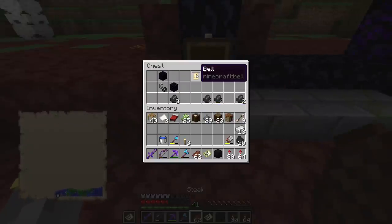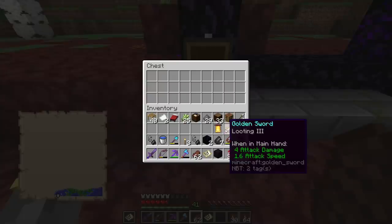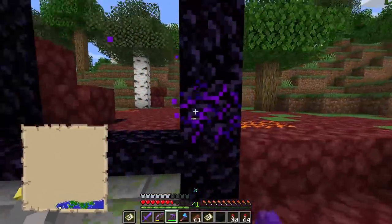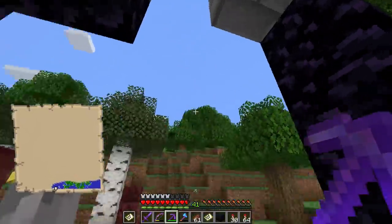Oh - a ruined portal! Let's stop and check it out. No way - that's like the best thing we could get from this loot chest: Looting III! That's kind of cool. And a bell - no way, that's so cool! I'll take this stuff too, and the gold block is mine.